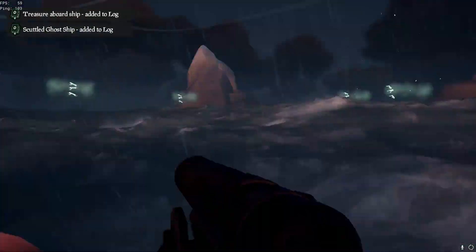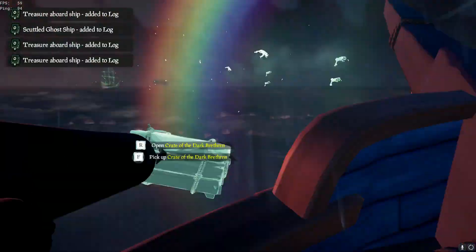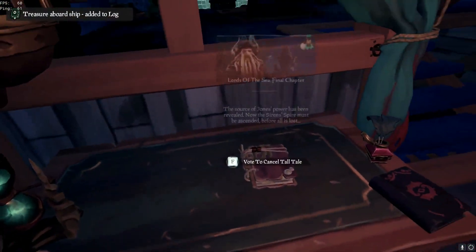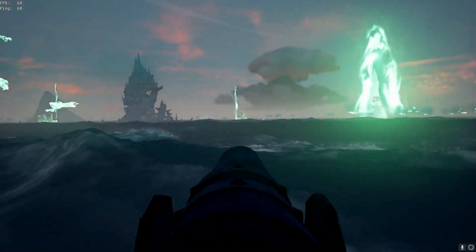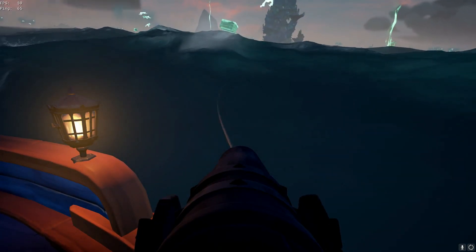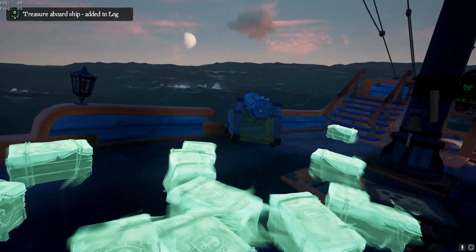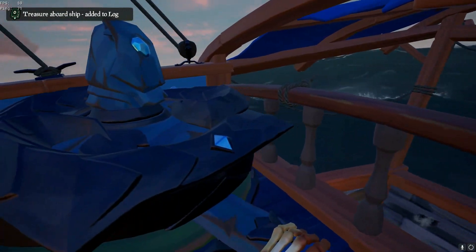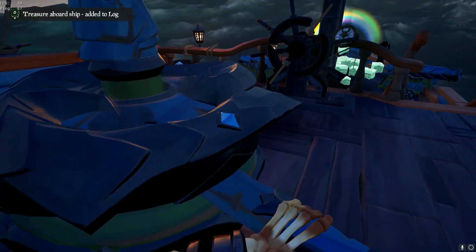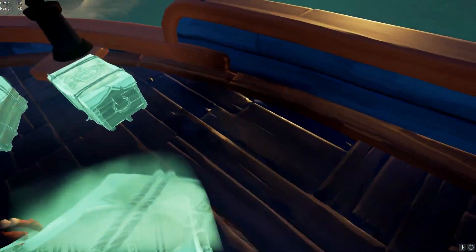At some point you're gonna have enough storage crates, so what you can do now is cancel the tall tale. Once you cancel this, the ships will automatically disappear, but all the storage crates are left behind. Now you can just sail around and collect all those storage crates — all those ghosts you see are storage crates, and you can see a lot of them. That's one of many ways how you can supply in this game, but that's usually how I do it.